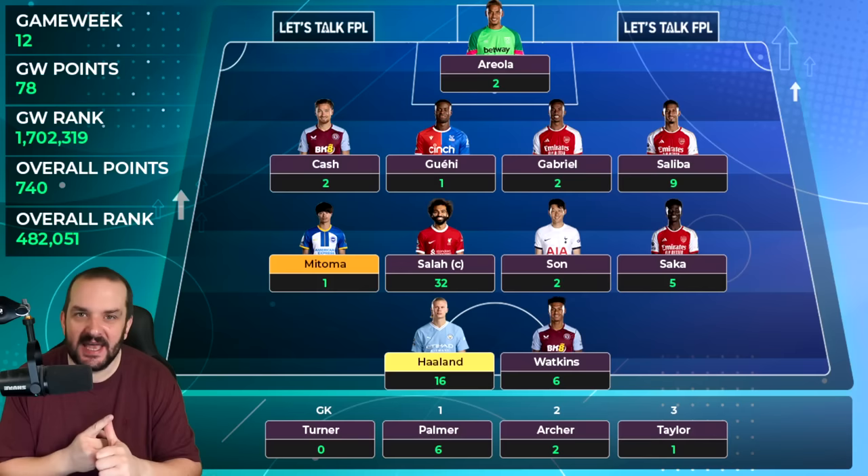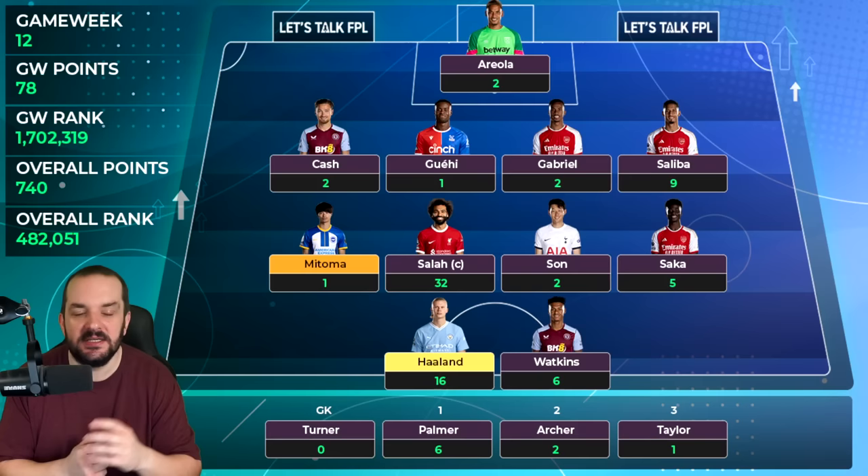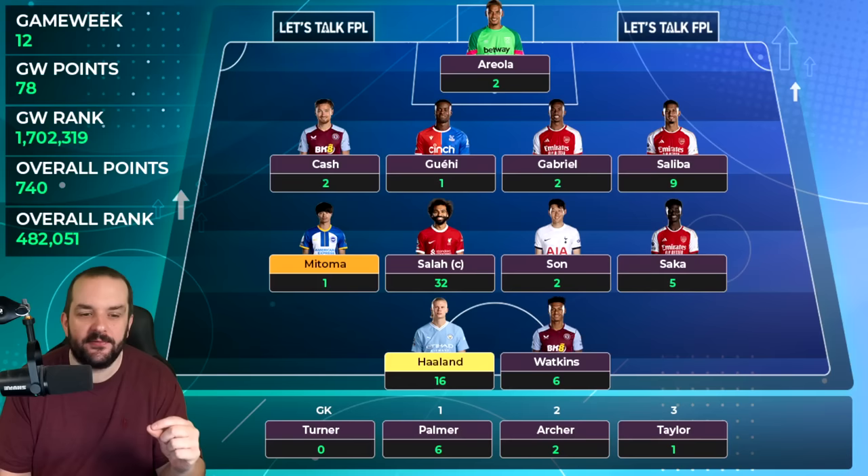Everyone else blanked. West Ham have been poor, Areola got two points. Gaye conceded three times to Everton. Gabriel in that Arsenal game against Burnley didn't get the clean sheet and no attacking returns. Cash with two points, Mitoma didn't start against Sheffield United — super frustrating — and obviously Son blanked without Madison. We'll talk about that a little bit more later.